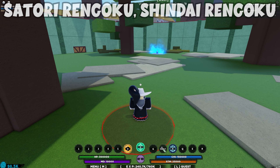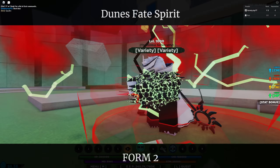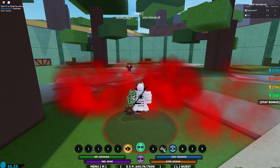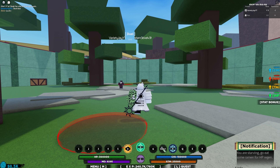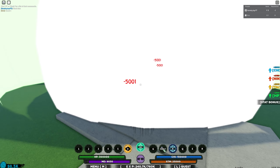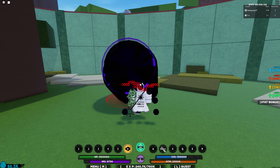For the first combo, you're going to need any Fate second mode, Shindai Red, and Satori Ren Goku. You don't actually need Dune's Fate second mode — you don't need any of the second modes of the actual Fates — but it makes it a lot easier. You want to start off with the Fate Z-spec in case they're blocking so you can break their block, then run up and do a full M1 combo. Make sure to have your throwables up beforehand.